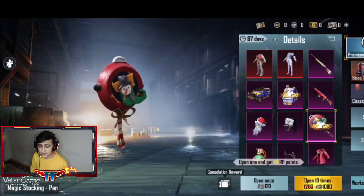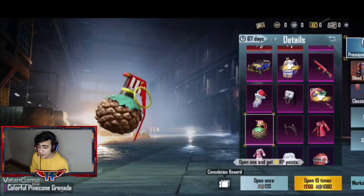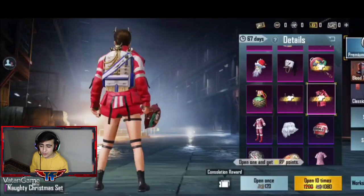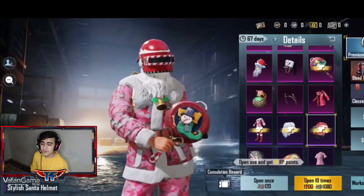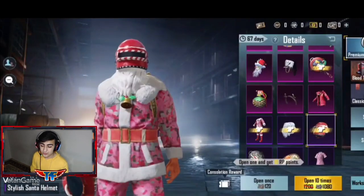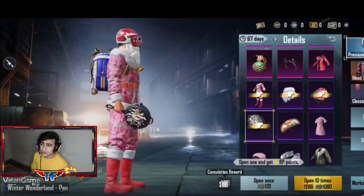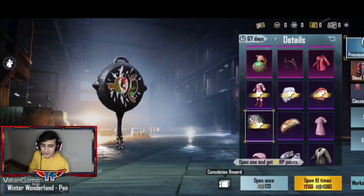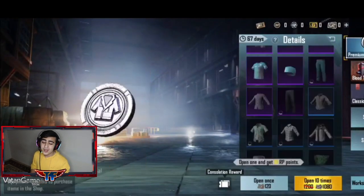Böyle bir tanecik tava deseni var; kırmızı kardan adam kafası olan yeşil bir şey, atkılı falan. Bir meyve şeklinde bir item var, adını unuttum. Geyik boynuzlar var, kim kullanacak bilmiyorum. Böyle bir tanecik kırmızı yeşil set var, Noel Baba seti. Bu Noel Baba seti yılbaşı özel. Durumum olursa lobilere girip UC dağıtabilirim; 60 UC 9 lira, 10 kişiye verirsem 90 lira. Ama önce bu videoya 500 bin like istiyorum. Bir paraşüt daha var; yine paraşütlerden bıktım demekten bıktım, aşağısı zaten çöp.